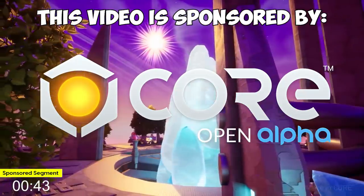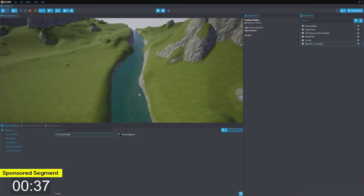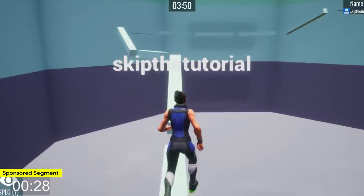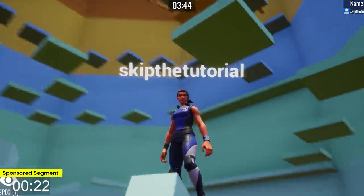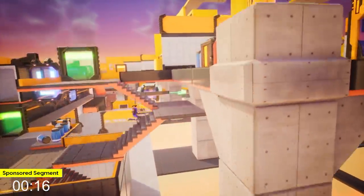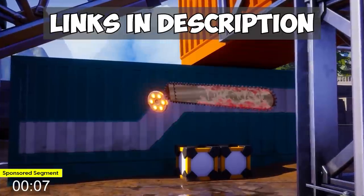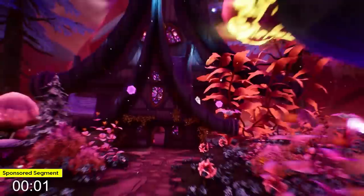This video is sponsored by Core. Core is a new online platform powered by Unreal Engine to allow anyone, including you, to create and play PC games for free. Any genre you can think of is here — whether it's a marble racing game like Rollum, an FPS like Silly Gun Game, or Tower of Terror, where you climb randomly generated obstacle courses. With a library growing every day, now is the time to join, especially with Core's current student game dev hackathon offering over $10,000 in prizes, plus workshops and guides to help you make better games. Details and a download link are in the description below.